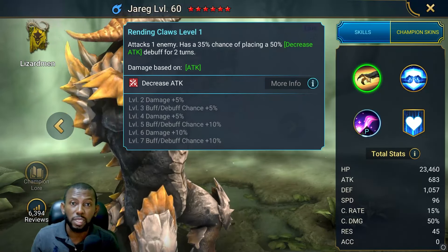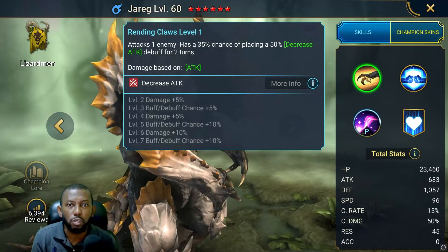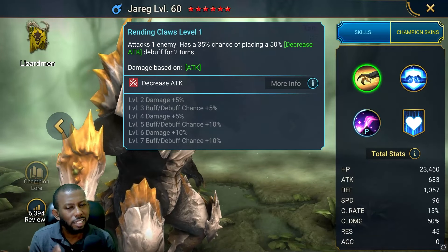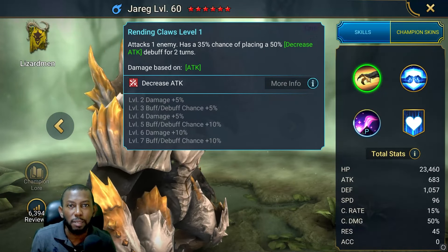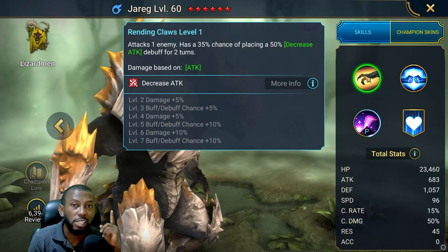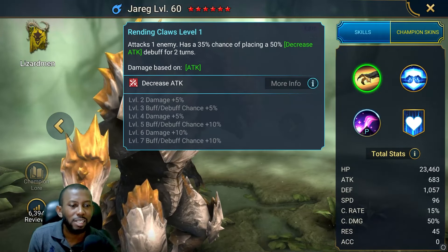It's legendaries that normally have a 100% chance of landing a decrease attack on the A1. Epics usually have a 40–60% chance, and he is one of those with a high chance of landing decrease attack on the A1 for two entire turns. This is huge for content like clan boss where you cannot survive those big hits without placing a consistent decrease attack. You normally want to pair this decrease attack with somebody else in the team who also does a similar decrease attack, so if Jareg cannot place his, somebody else can. You want two decrease attack champions when each is around a 50–60% chance.